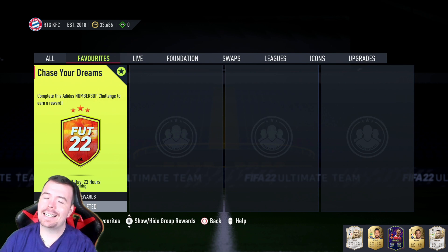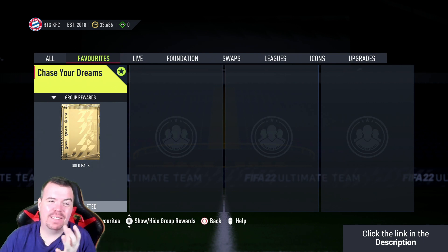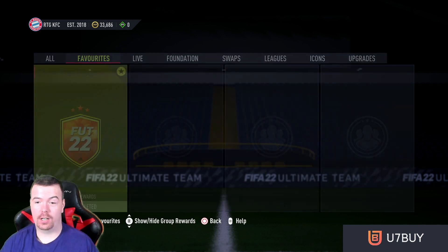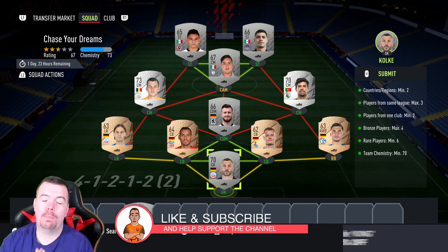Welcome to another Adidas themed SBC. Today we have 'Chase Your Dreams,' which gives us a gold pack. It's tradable, at least — that's all I can say really. It's a tradable 5k pack. It would have been nice if it could have been a 7.5k pack, but the good thing is this SBC is cheap.